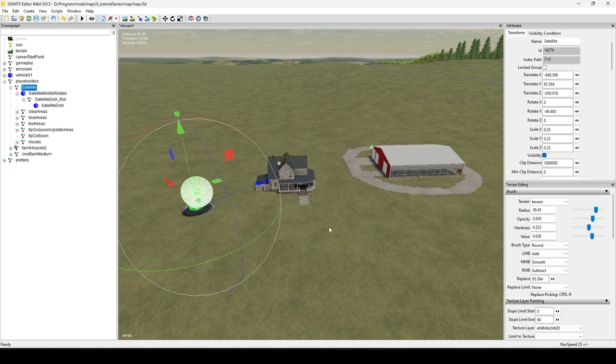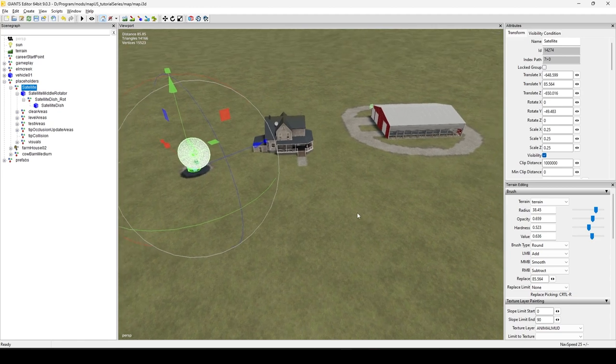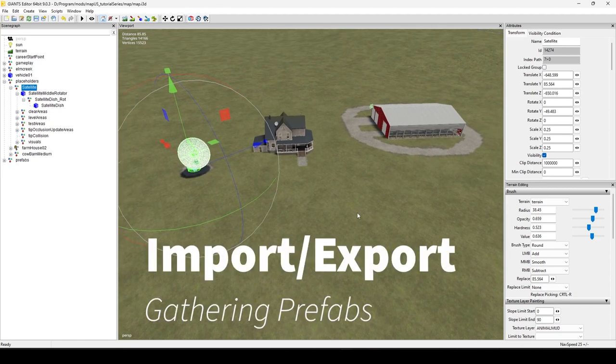So what we're going to be doing is looking around my map here. It's still kind of plain even though we learned a little bit about placeables. There are still other things I need — trees, fire extinguishers, telephone poles, all those good prefabs. So we're going to go over importing and exporting.